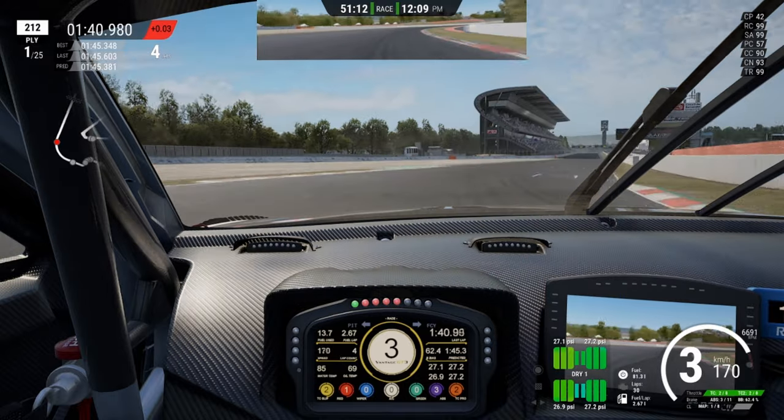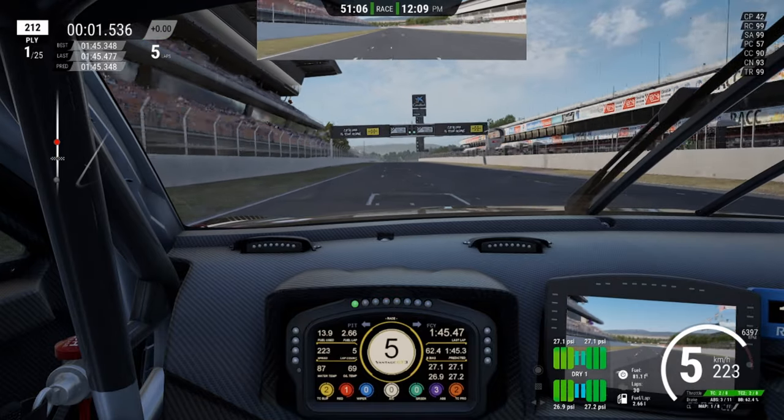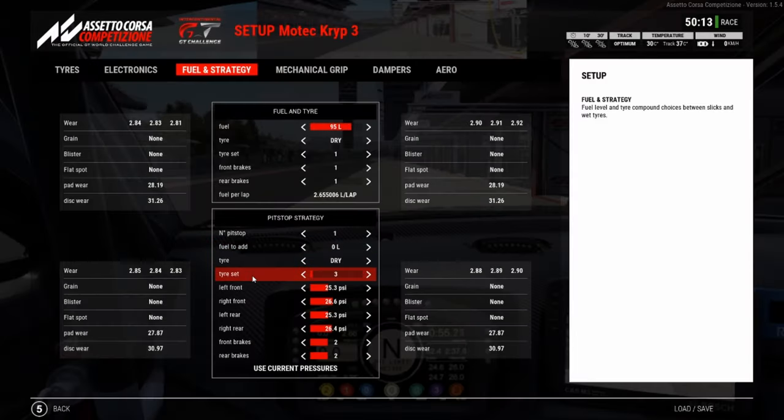By the end of the lap I wasn't having the same issues I was having through the hairpin - the tires didn't feel as hot, the rear tires didn't feel as slidey, and it was much more settled getting the car to react out of that chicane. Whereas before I was fighting the car, now I'm on par with a 45.3 and through the last chicane there's no oversteer, easily comfortable. This lap comes in at 45.3 or 45.4 - similar to what my fastest lap time was in the first run.